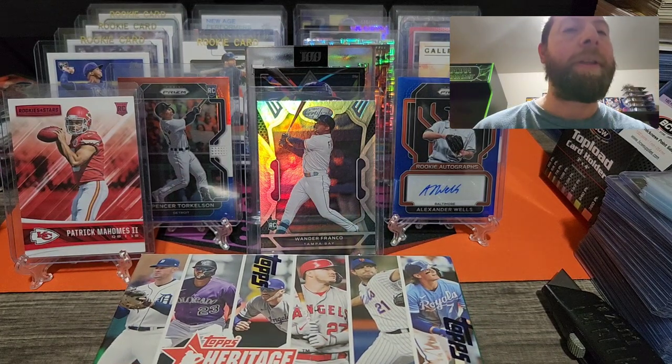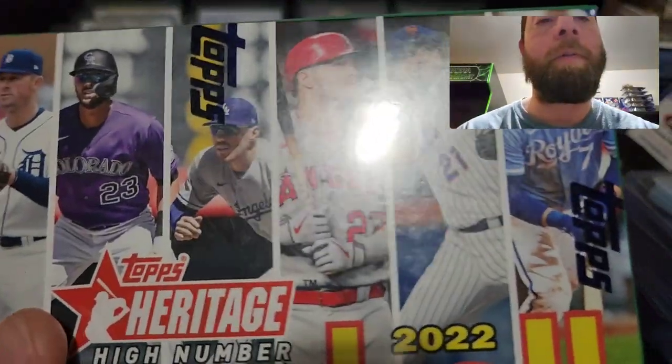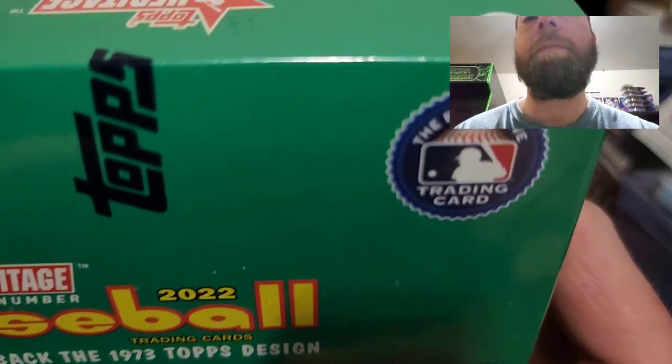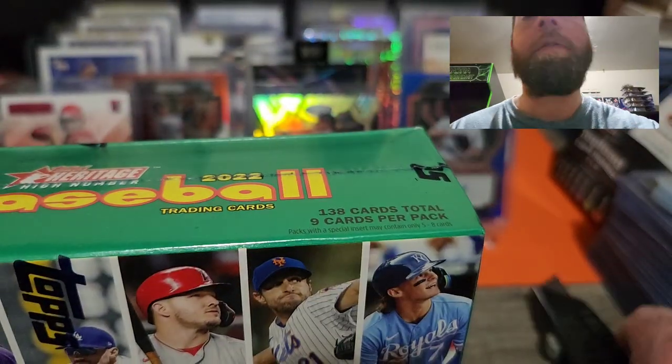The short prints are above 700, so 701 to about 725 is the short print range. We're looking for Wander — it's not an actual rookie card but a rookie insert — Julio, Torkelson, Bobby Witt, O'Neill Cruz, and Hunter Greene. There are quite a bit of packs, so this will be a fun rip. There are nine cards per pack, 15 packs, 138 total cards. Wish me luck and let's get opening!